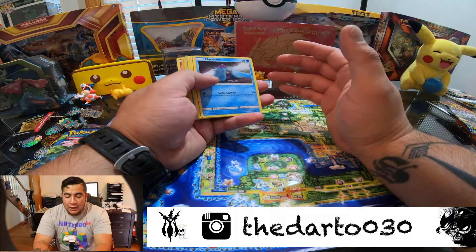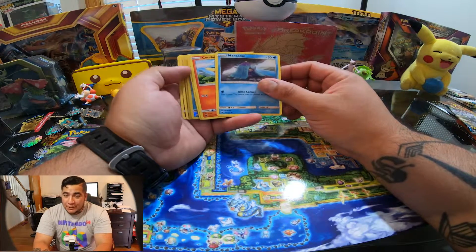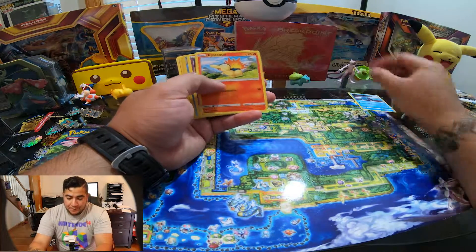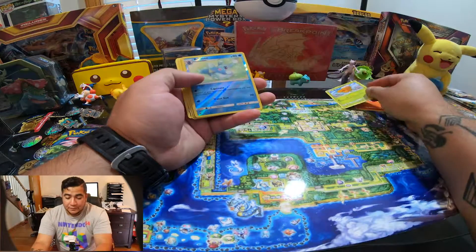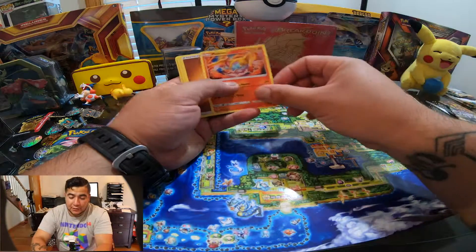It's a nice giveaway so let's start. Marill, Cyndaquil, Poipole! Nice, it looks nice — let's go.